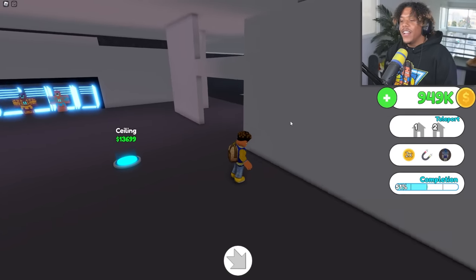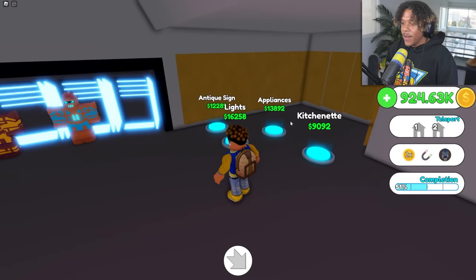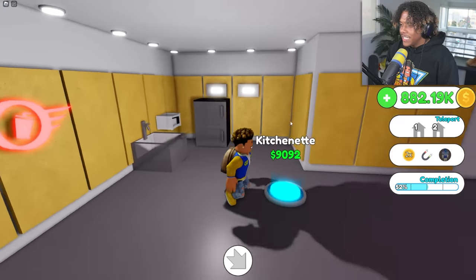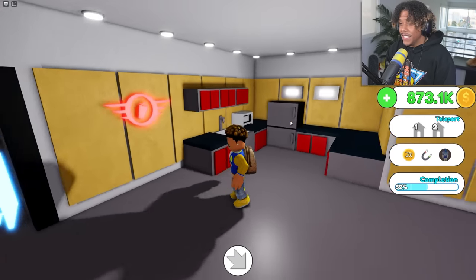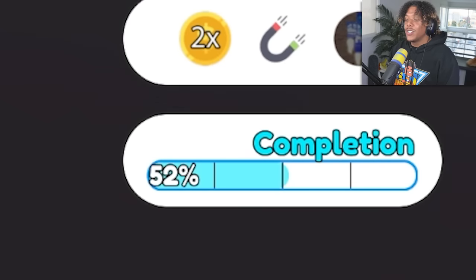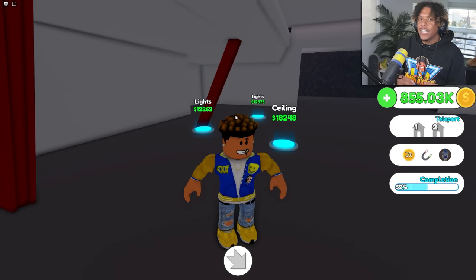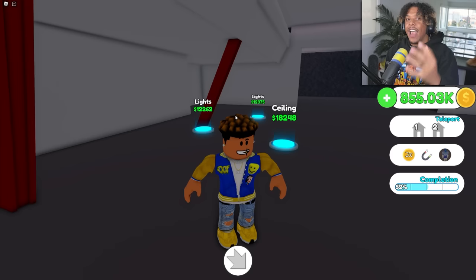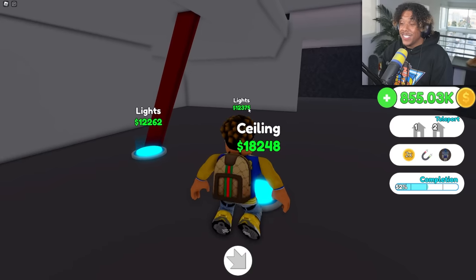Speaking of sick, guys, we gotta finish this mansion, so let's get the ceiling real quick. Let's get the decorations, the lighting, antique sign, appliances, kitchen. I just noticed how expensive each button is — this is super expensive. Wait, we're only 52% done? Actually we're not — we're only two percent done with this mansion because the last mansion ended at 50 and now this one starts at 50. This thing is about to be huge.